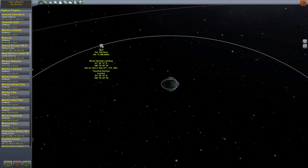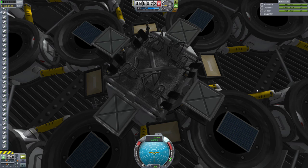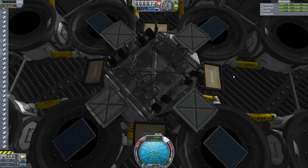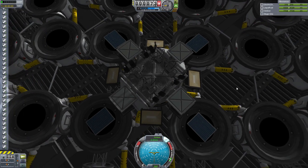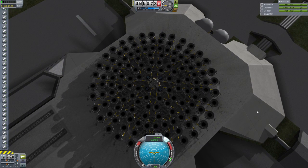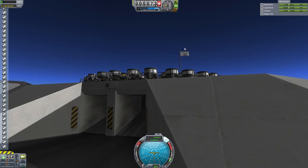First thing we're going to do — we're going to go to the Moon and rescue Tom Hat Kerman, who was stranded there when I sent a ship to the Moon using only boosters. And this is the ship we're going to rescue him in. It's got a probe core pilot, some solar panels, and some empty chairs. We may reuse this for another flight. I decided to do something a little bit different — I wanted to make something fun to fly. And so this is the Pancake.